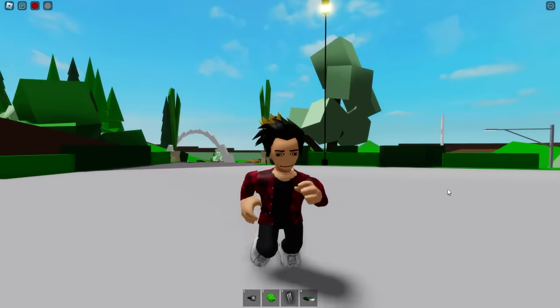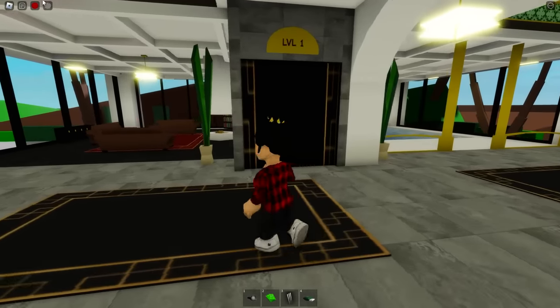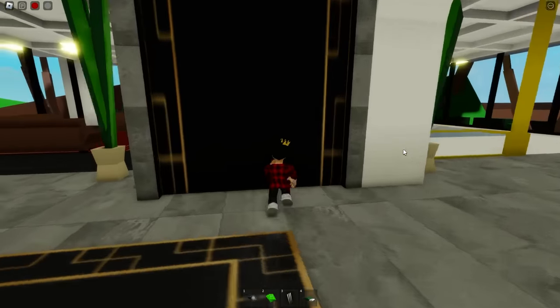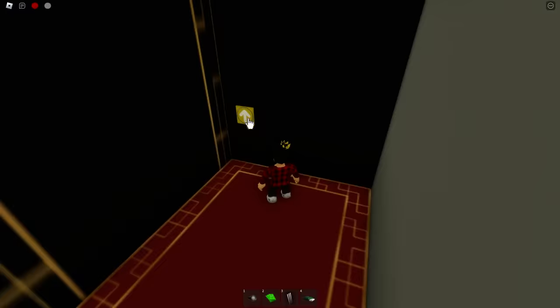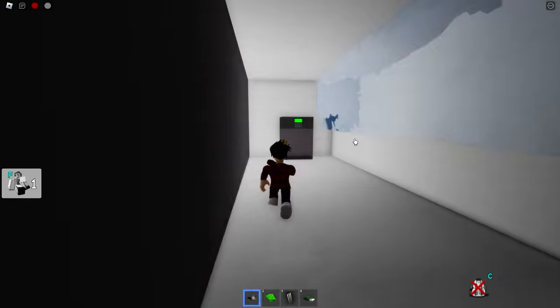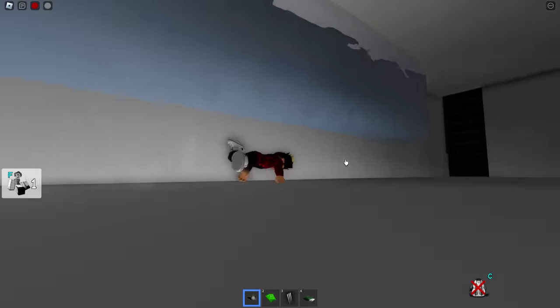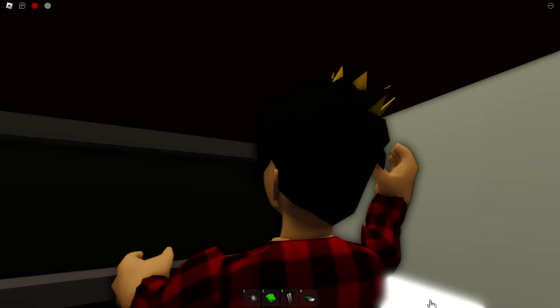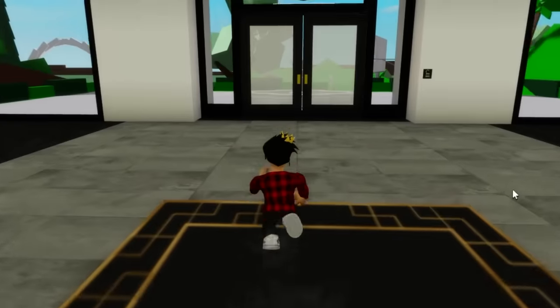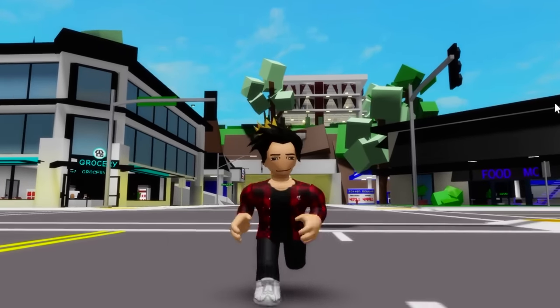Last but not least, this lovely hotel — it's just been added in this new update. For us to find this one we'll have to make ourselves very small. The safe is right here in this elevator — you have to go up and then down a floor, and then you'll be able to go through this entrance. So here's the location of the new safe added to Brookhaven in this huge hotel. To get out we just have to click on this glowing button.